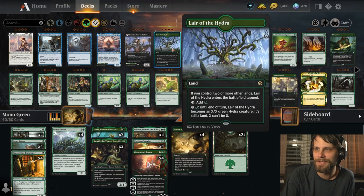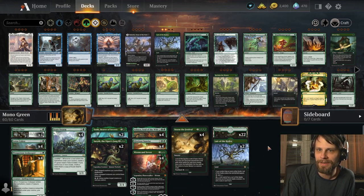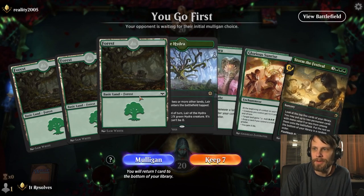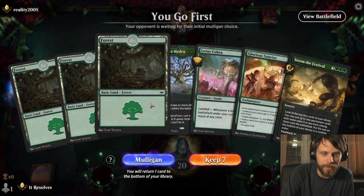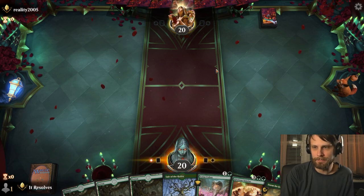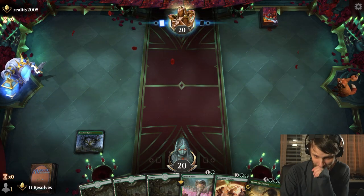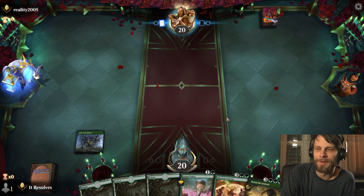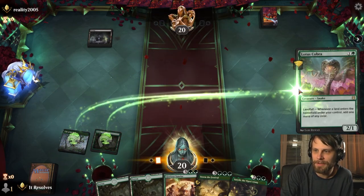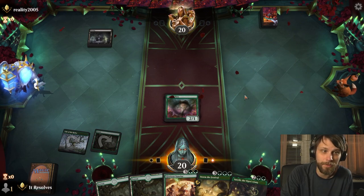One thing I'll do right away — I want to put two Lair of the Hydras in here for some man-land action. All right, let's jump into game one. This isn't a super exciting hand but we do have a mana ramper and some really good payoffs, so I'm going to go for it. I'll drop the Lotus Cobra. Sarulf is actually quite nice — something we can drop down next turn assuming the Lotus Cobra sticks.